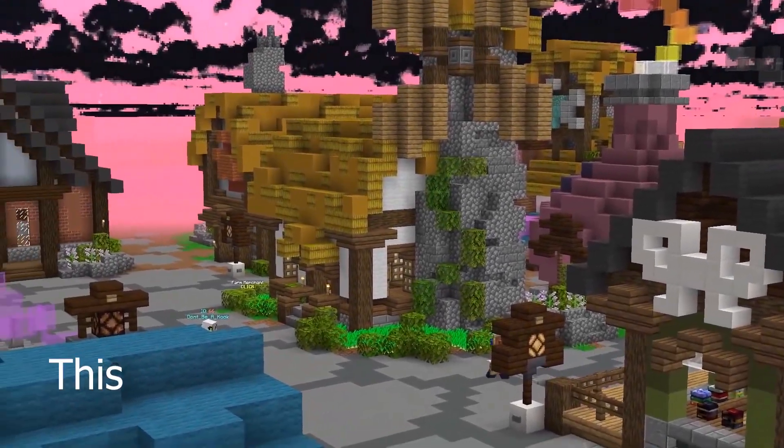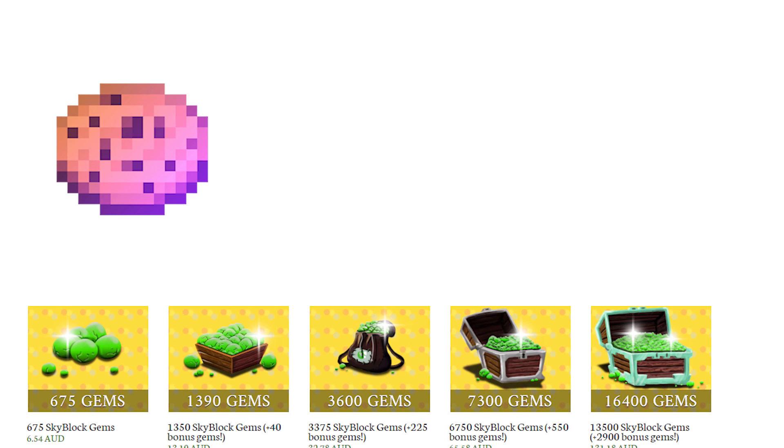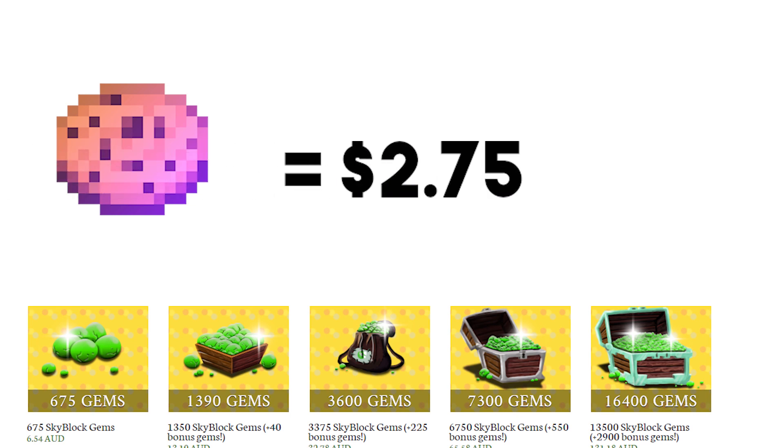In the largest Minecraft MMORPG Hypixel Skyblock, there exists this item called the Booster Cookie. Given that you buy Booster Cookies with gems, which are bought in exchange for real-life money, roughly about 2.75 US dollars per.